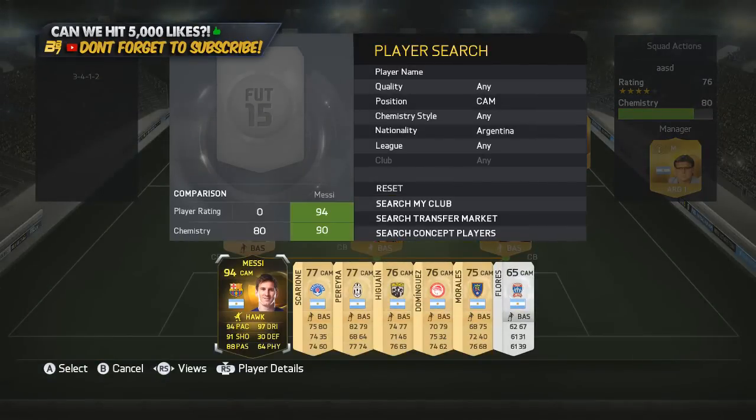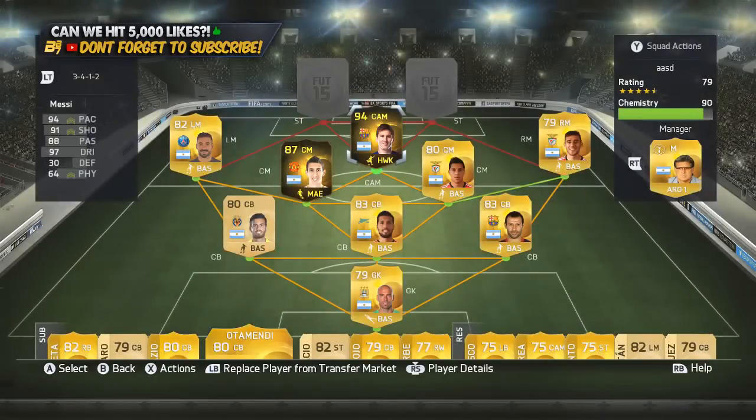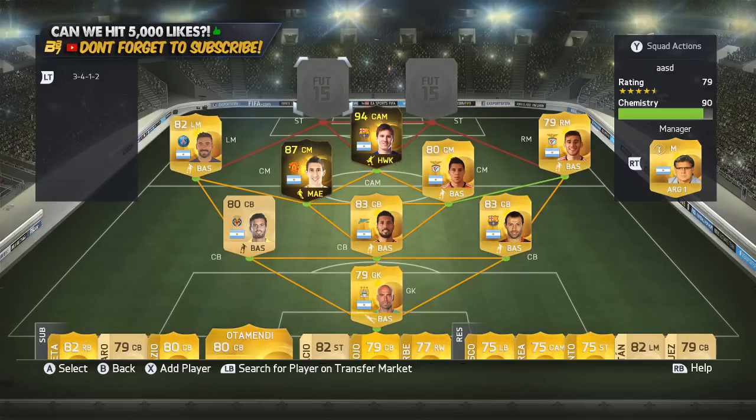In the CAM position we do have none other than in-form Lionel Messi — 94 pace, 91 shooting, 97 dribbling. Best card in the game. I rate him better than Pele, and he does come out of packs as a centre-forward so we moved him down to CAM. In the best possibles, the rule about the one position change actually came into place because of this Argentina squad builder we did last year — I played Messi at CDM and a lot of people complained about that, so this is why we are doing it now.